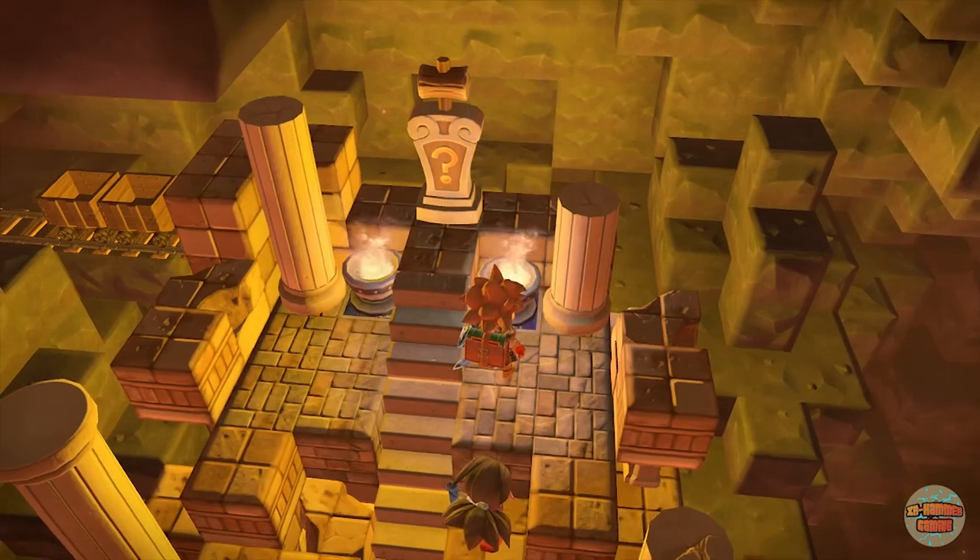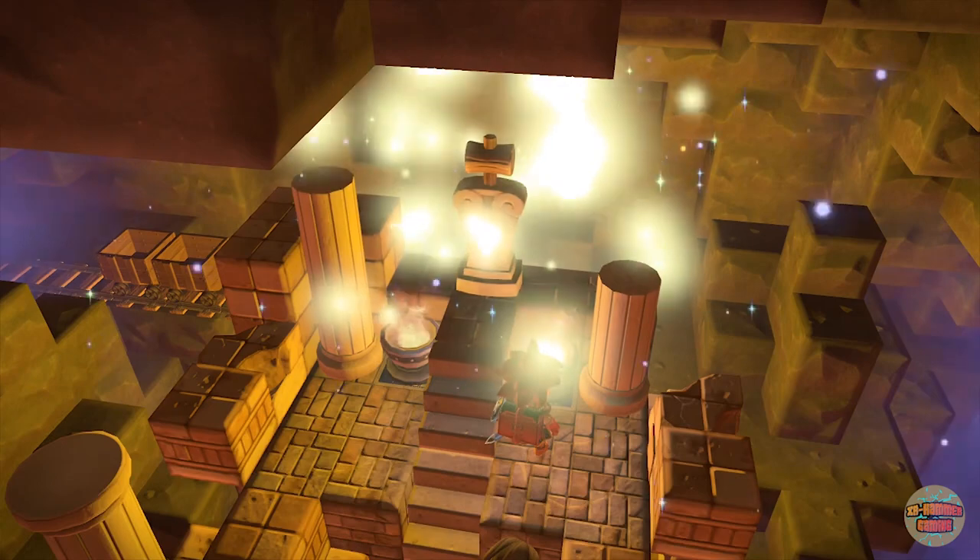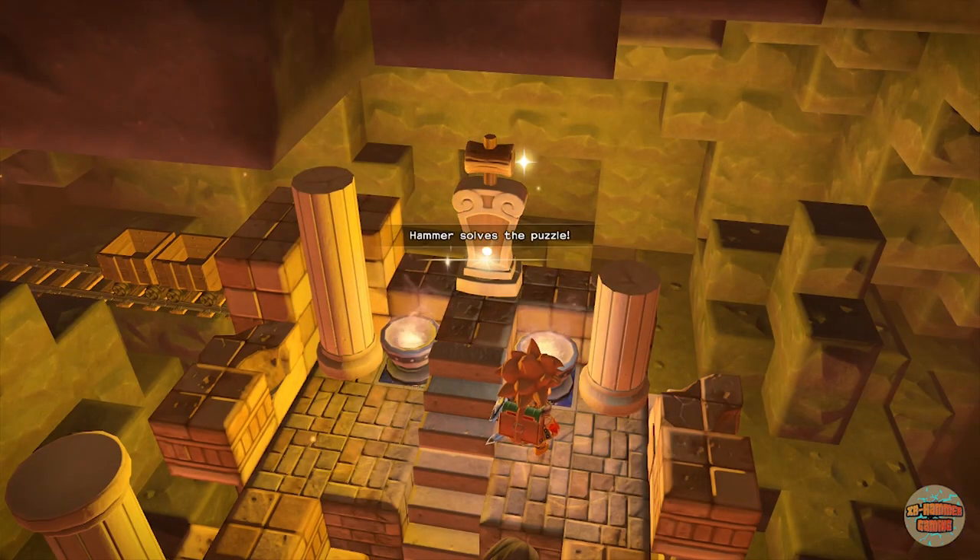Once you're up here, all you need to do is pick up this brazier and pop it down on the blue tile — and that is all 10 puzzles in Crumble Dunn: where to find them and how to solve them.